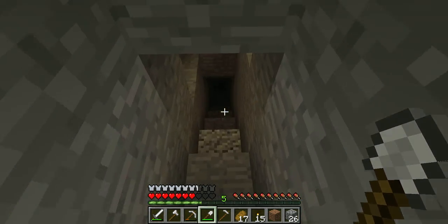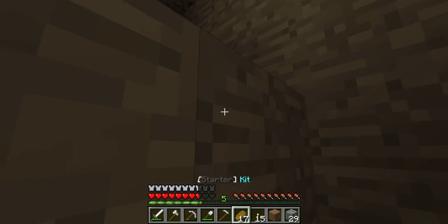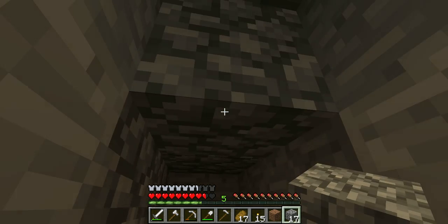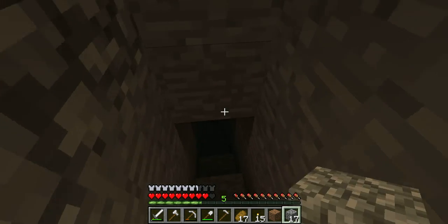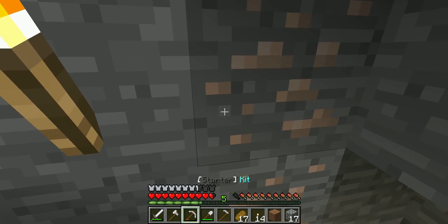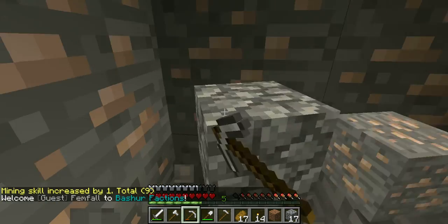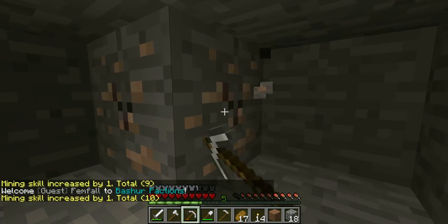Honestly I'll probably make a carpeted path to it later. Look at that one — we found iron earlier. Please mine for me, thank you. Mining skill increased! We didn't do too much mining — we just kind of got some cobblestone and that kind of stuff out of the way.